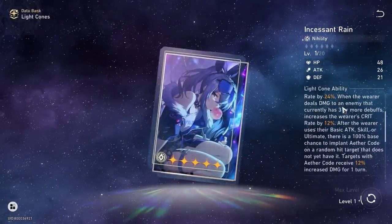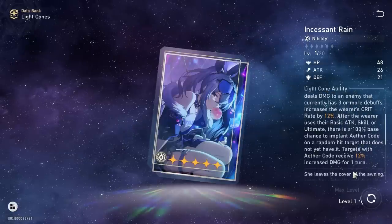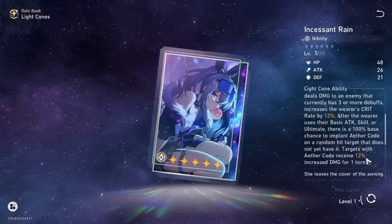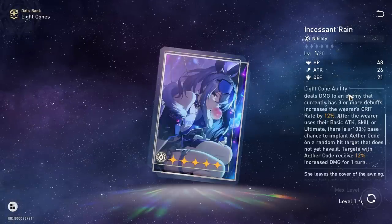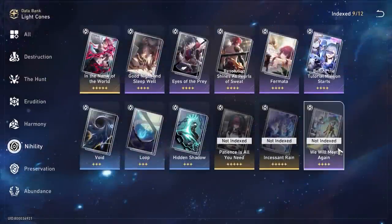Incessant Rain is also pretty strong — the effect hit rate is okay, but the crit rate is really good plus the aether coat which increases damage a single target takes. He becomes something like a miniature Silver Wolf at that point — with aether coat plus his ultimate debuffs, you really start to amplify damage on a single target quite well.